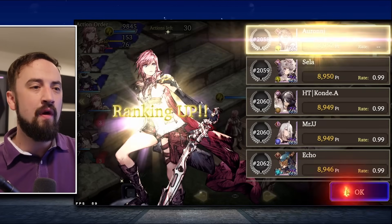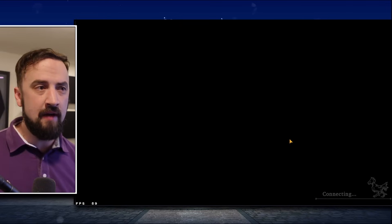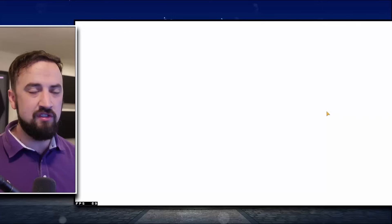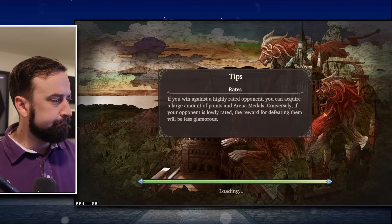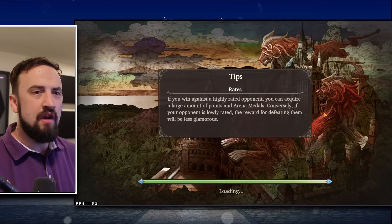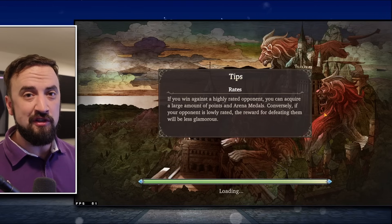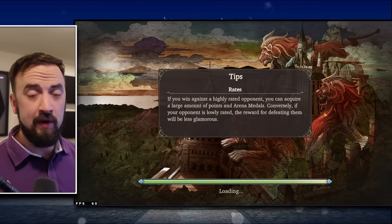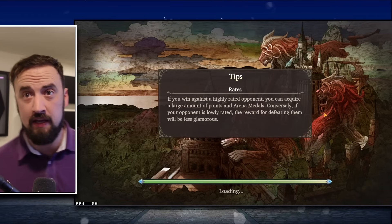We're ranked 2,000, so it's not like we're top 100 in arena. To give you an idea of how much arena refreshing I've been doing this week — all of these fights have been after my dailies, so they've all been using at least one arena restore. Here, we'll fight a Zidane win team — the classy Glassy wind team. Ranked 2,000 is like if you played arena, won most of your fights, and refreshed a few times without really caring to take full advantage of the bonuses.